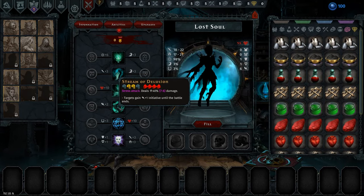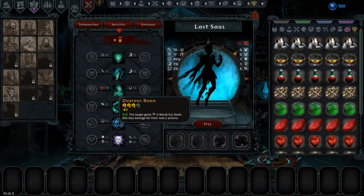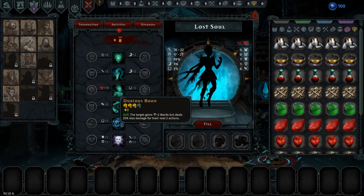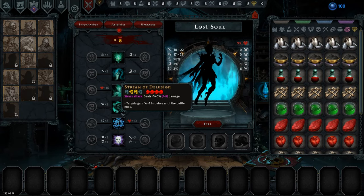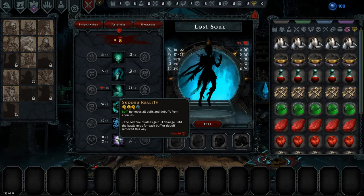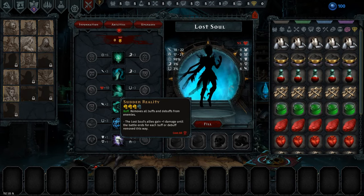Here we have a stress attack that deals 40%, 78 damage; the target gains plus 1 initiative until the battle ends, but it hits everyone. And then we have a buff: the target gains plus 2 ward but deals 25% less damage for their next 2 actions — I think that's on our own minions since there are no enemies in the lineup. And then a buff that removes all buffs and debuffs from enemies, and the Lost Soul's allies gain plus 1 damage until the battle ends for each buff or debuff removed. That's pretty nice, so I think we're going to go with the Lost Soul.